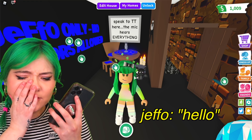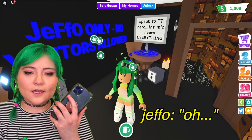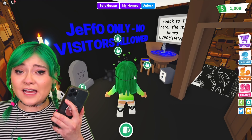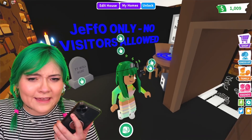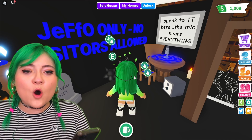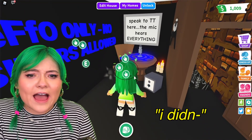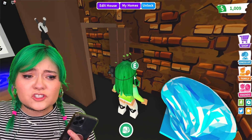Hello? Hey Jeff. So I was just in my — I'm doing a house tour on Adopt Me, and I just — Jeff, I'm gonna need you to be honest with me. I found this door and I went in and there were all these TTs that were having a freaking meeting in my room, and there's a secret room in my house. And it literally says 'Jeffo only' — no visitors allowed. It's in my house. And it says 'Speak to TT, they hear everything,' and 'TT will rise,' and all this weird stuff in here.